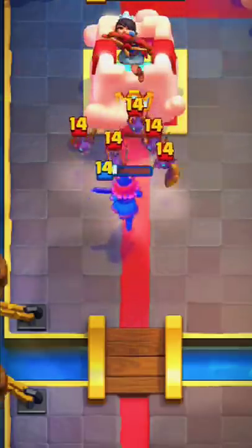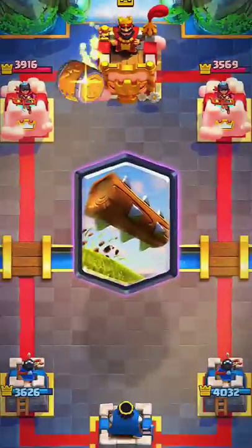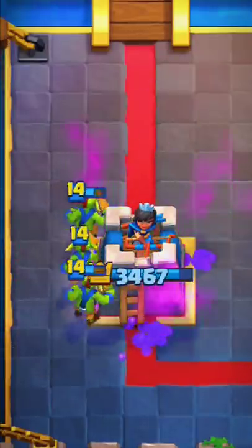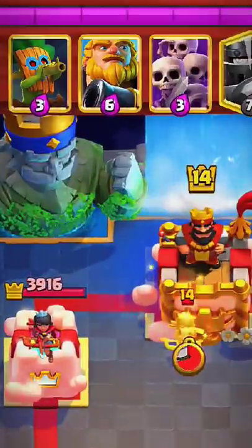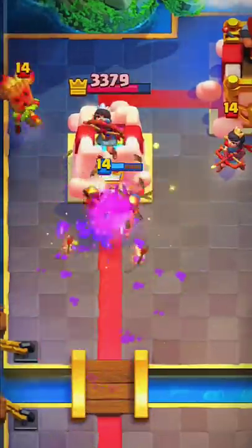It shows bats, and I already remembered that there is a deck with RG plus Mega Knight. If you do not have an answer to the barrel, then put the goblins in a position to kill two. As he has Skarmy in his deck and it was in the cycle, I decided to pre-throw the log as a prediction, and the hog does pretty good damage.